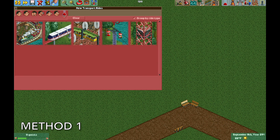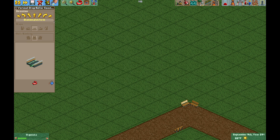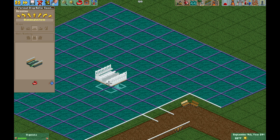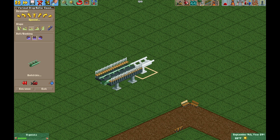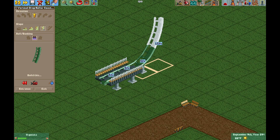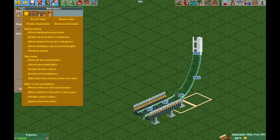First, we need to use the vertical drop coaster. We're going to make the station two tiles long, and then go immediately to the steep section of track, and then go to vertical. It's not going to let us choose the quarter loop right now, so we need to turn on the cheats. We need to have enable all drawable track pieces turned on.